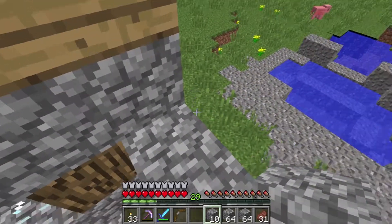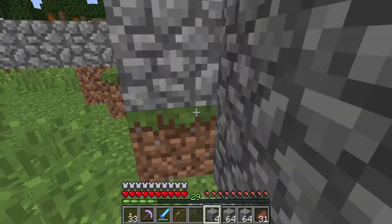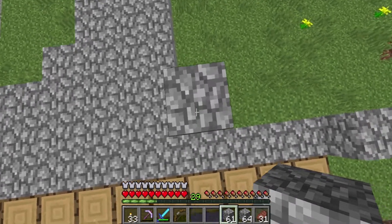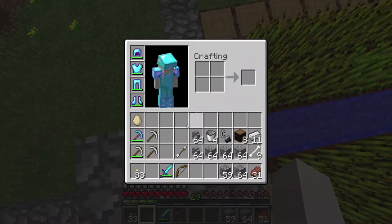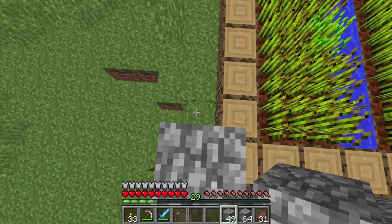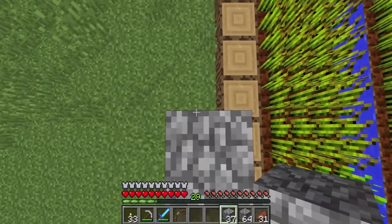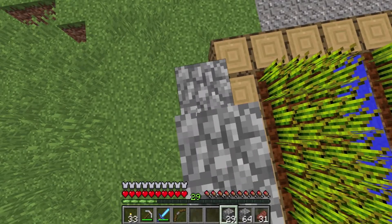We're going to make it about three high. We may have to go back and get more stone. We may make it one more in height as well, but if it's unnecessary, then it's unnecessary. If I can make it less likely for villagers to escape, then so be it.